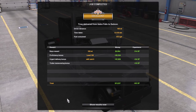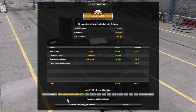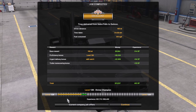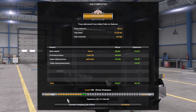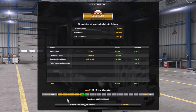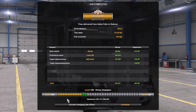Excellent job, as always. 195 miles, 5 hours 50 minutes, 35.9 gallons of fuel, $15,237. Divine Champion, Level 128 — going to hit level 129 before too much longer. I need a little bit less than 5,000 points.